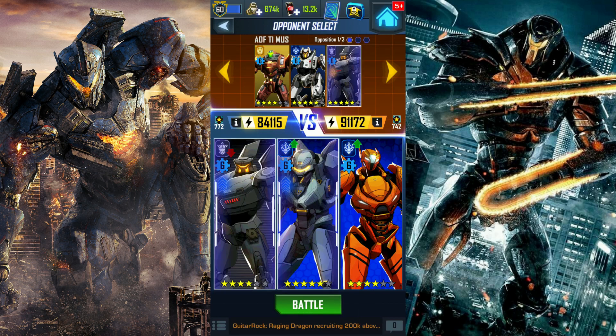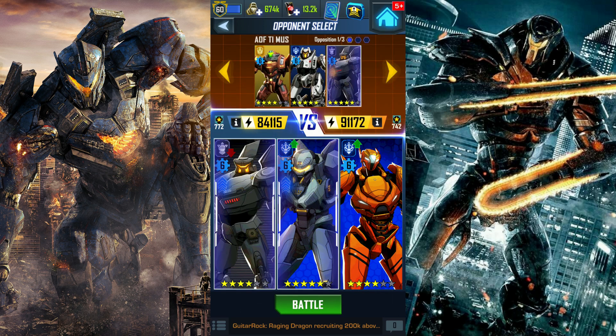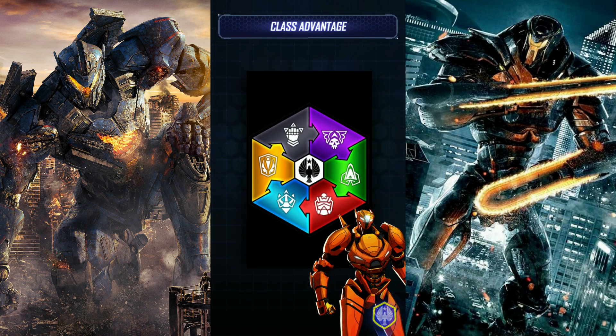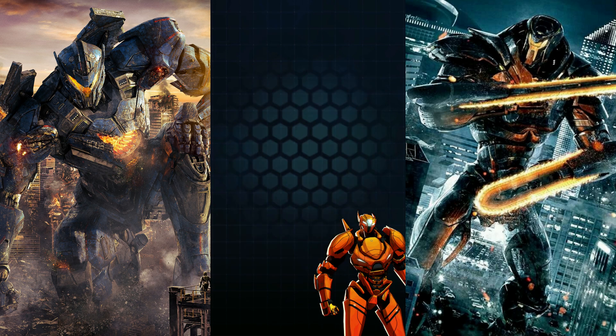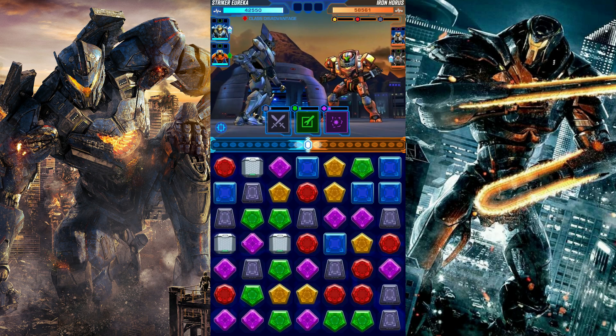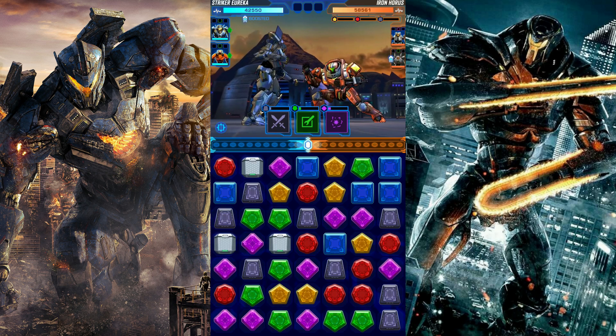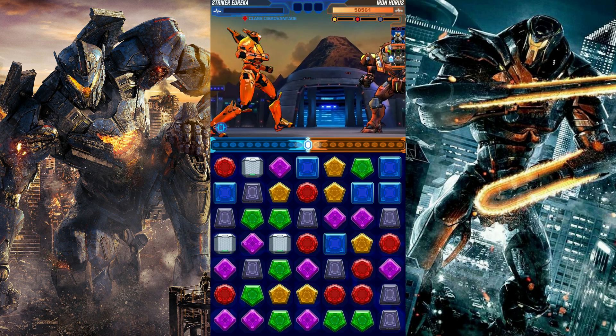I'll bring in Saber Athena as usual. Let's choose a strong opponent to fight against — Tacit Ronin seems strong. He has the Sentinel class Iron Horus, so that would be interesting to fight. I have the class disadvantage by putting Striker Eureka up front, so I don't want that.